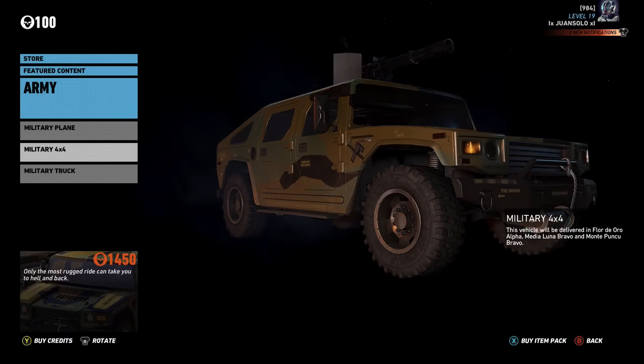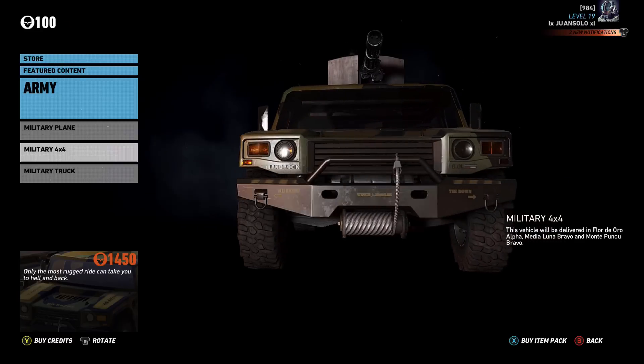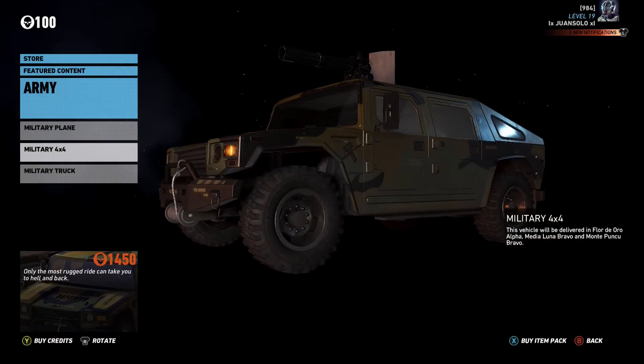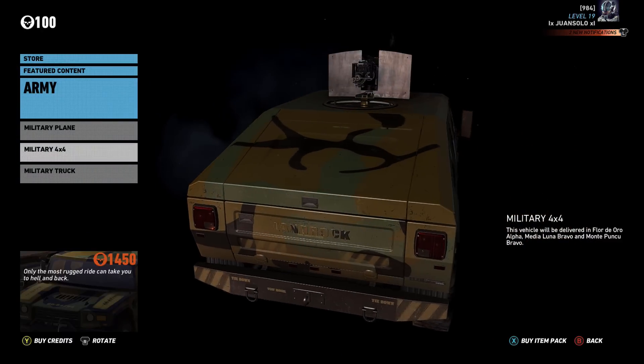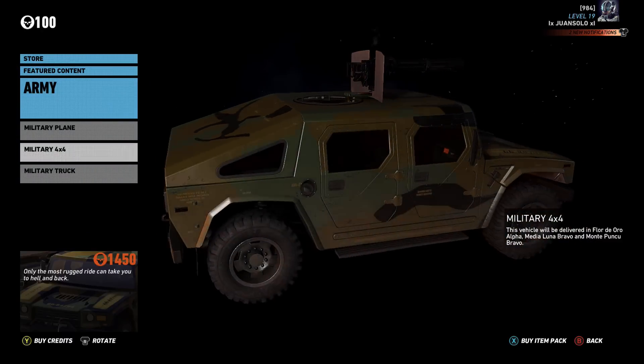This is the military four by four. It kind of looks like a Humvee. And this will be delivered to the Flor de Oro Alpha, Media Luna Bravo, and Montioc Bravo. So if you spawn into any of those locations, it will pop up right there — you can hop in it and on your way you can go.